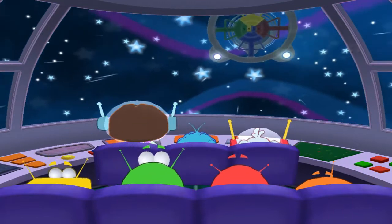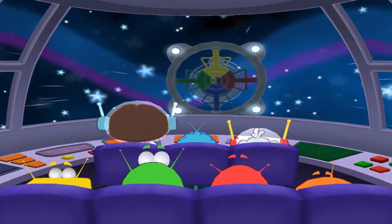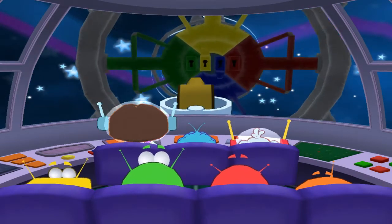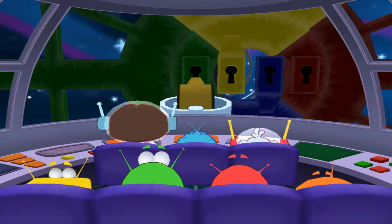We have a small space jump in this area. Do you see the big space door? There it is! We have to put the key to the matching locks to open the big space door. We can use the rocket ship's robot arm to put the keys in the locks. Will you help me match the keys to the colored locks?